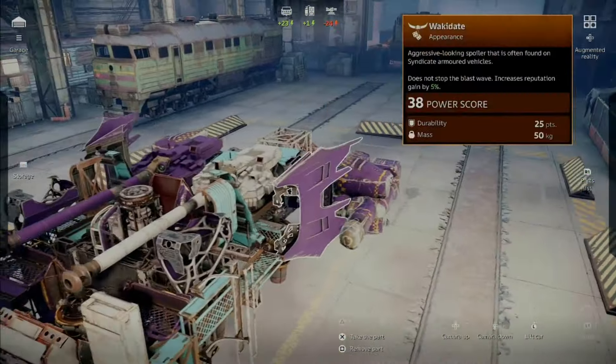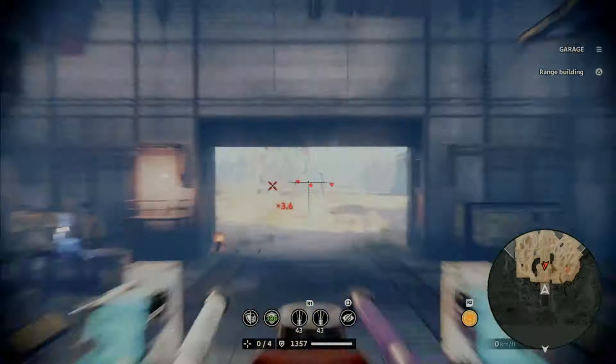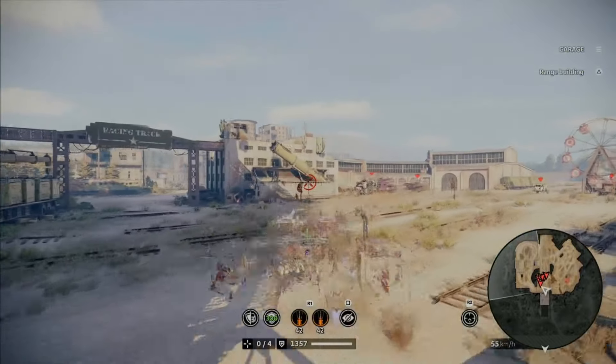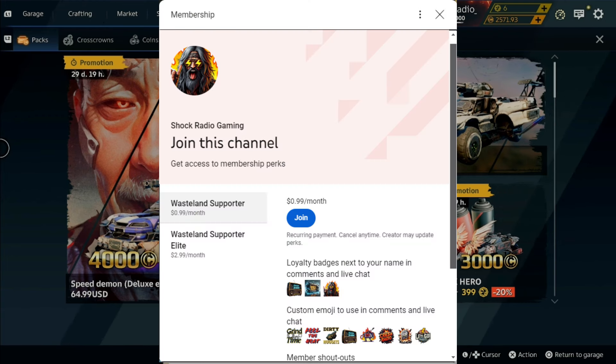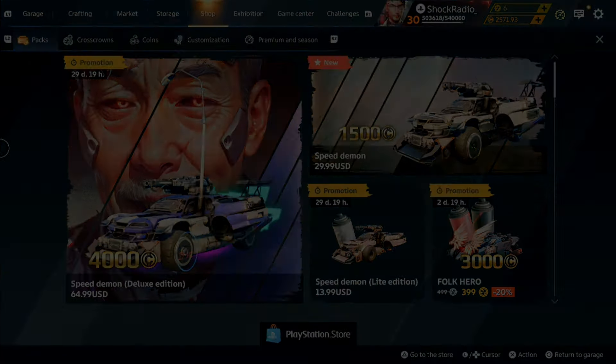I think that is enough talking about Crossout. If you like this content, please like, subscribe, and turn on the bell to catch us live every Sunday and Wednesday on YouTube and Twitch. Special shout-out to all our Wasteland supporters making the growth of this channel possible by smashing that join button — the best 99 cents you'll ever spend. Now let's check out some PvP with the brand new Beacon 11 cabin.